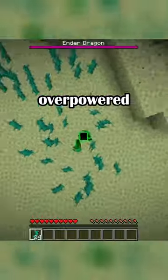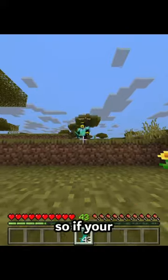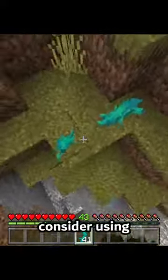The twisting vine might be the most overpowered free item in Minecraft, so if you're getting chased by a friend, consider using blue vines. And you might as well subscribe or drop a super thanks if you enjoyed.